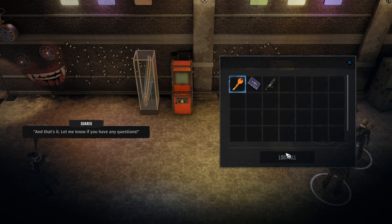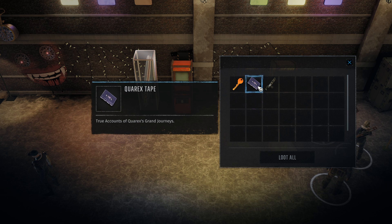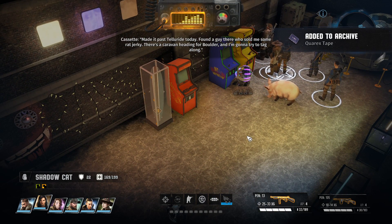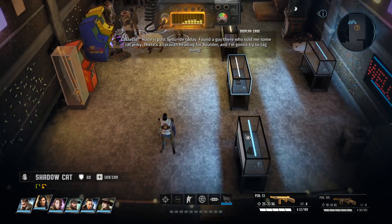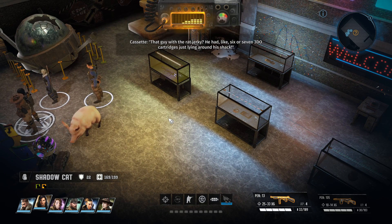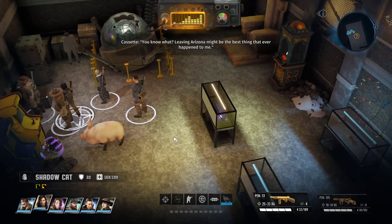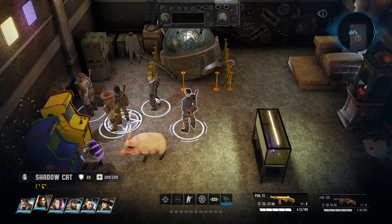Let me know if you have any questions. I found a Dream Vacuum as well as Quark's tape. Made it past Telluride today, found a guy there who sold me some rat jerky. There's a caravan heading for Boulder, and I'm going to try to tag along. Colorado's cold and kind of scary, but there's treasure here too. That guy had like six or seven 3DO cartridges just lying around a shack - practically gave them away! Leaving Arizona might be the best thing that ever happened to me! Yeah, he was coming from Arizona.